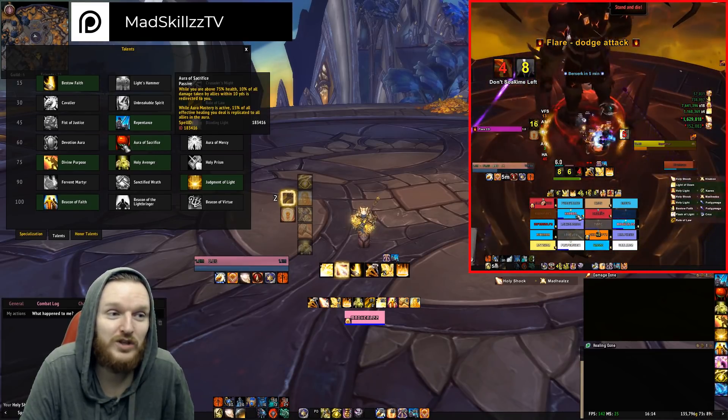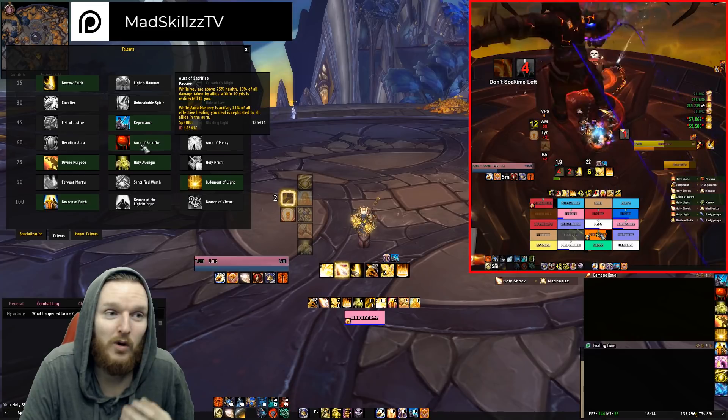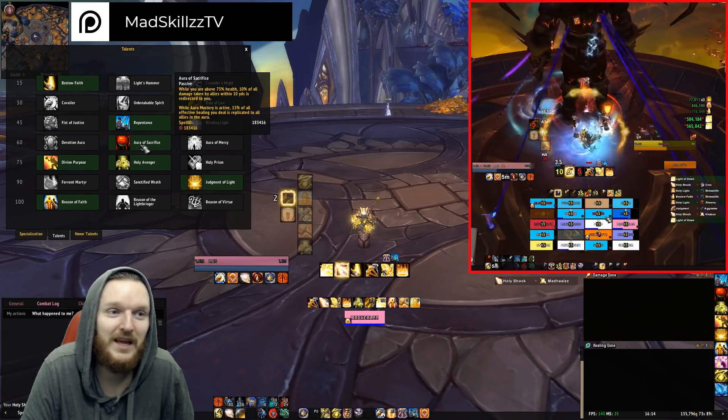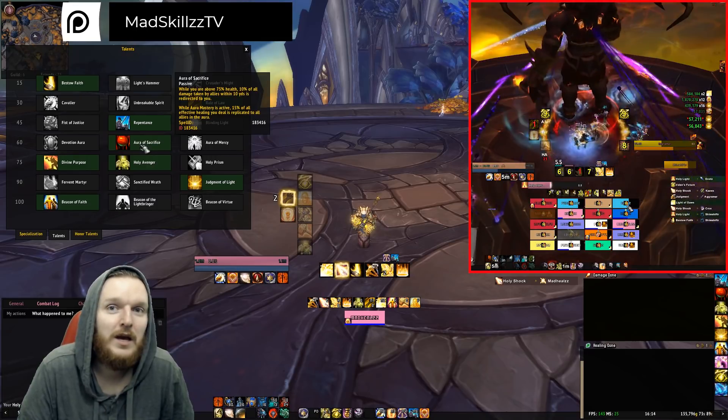After that you'll most likely have Devotion Aura, Aura of Sacrifice, or Aura of Mercy — all of these are actually quite viable. Aura of Sacrifice is amazing when you read about it: while you're above 75% health, 10% of all the damage taken by allies within 10 yards is redirected to you. So you're kind of constantly losing a bit of HP.